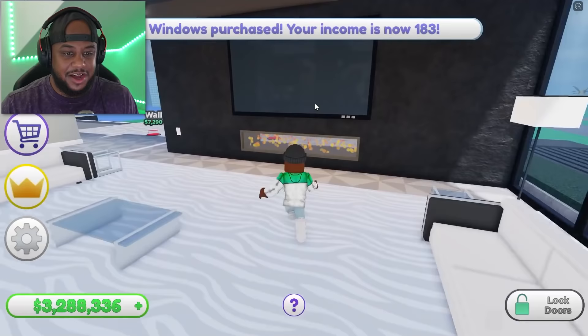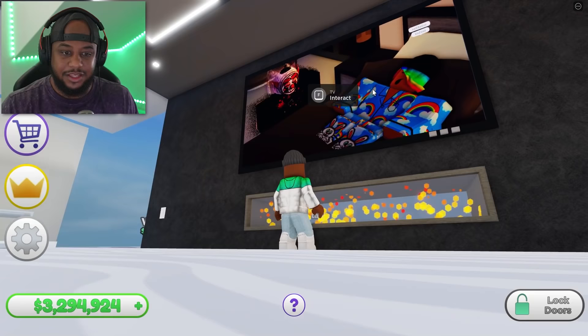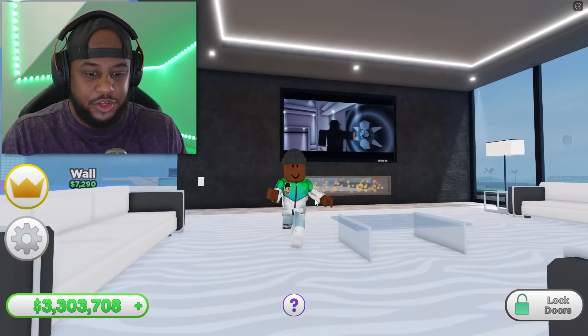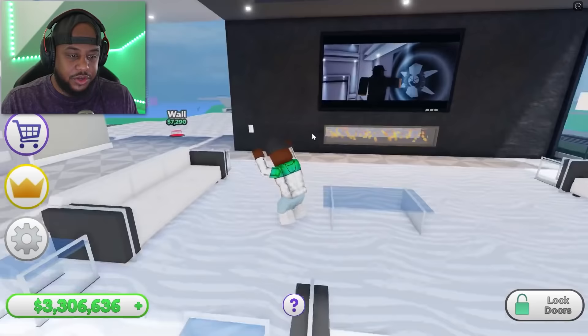Let's get our couch — there's the TV! We finally get a TV. Let's interact with it and turn it on. What, is this like a robbery-themed movie? He looks like he's about to rob something — this is the Purge! I love the double-sided fireplaces — you can see it from this side and the other side.